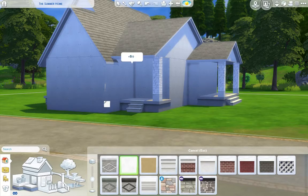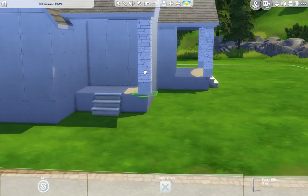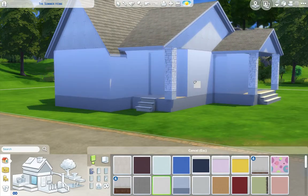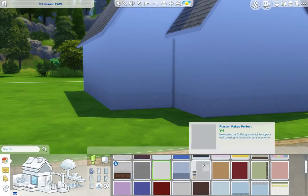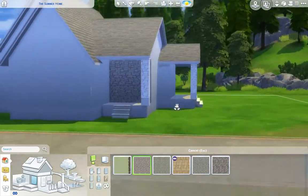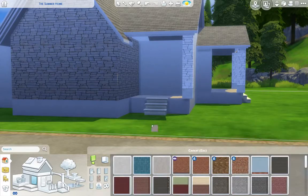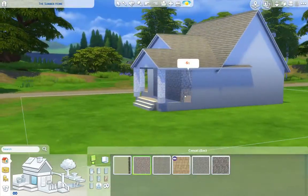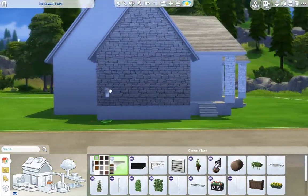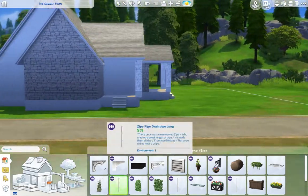Anyway, I decided to go for something — because I thought those pillars made it look kind of mid-century modern rather than real modern. So that was the direction we went for. We used some stone, which I thought made it look a little bit interesting and different. And that's why we go for big windows and everything like that. I actually really like how it turns out.